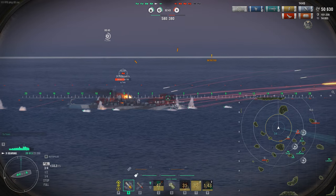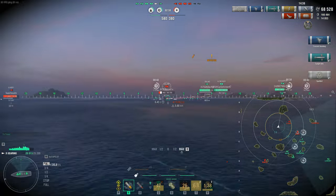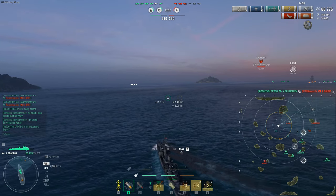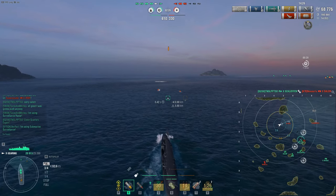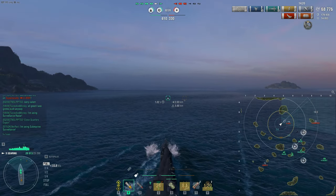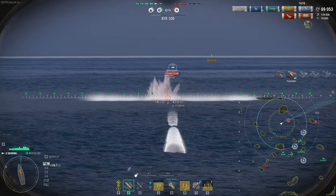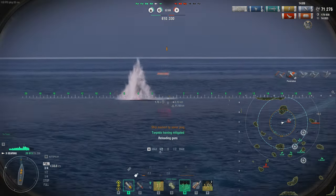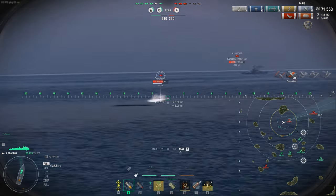I can understand why they don't include submarines in clan battles — they should exclude them from ranked too, because it just doesn't serve the game's purpose. Here's a good torpedo run on the Salem — I'm outside of his radar range and I can torp from distance, get 17,000 damage. But look — there's the submarine. Nothing I can do about it. At any moment he can out-spot me. He can pop up, fire his sonar ping — now what do I do against this? If I don't shoot, what kind of gameplay is that?